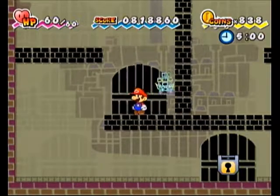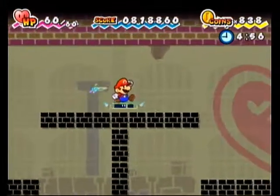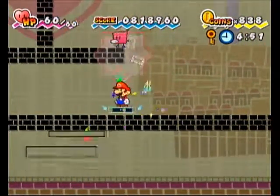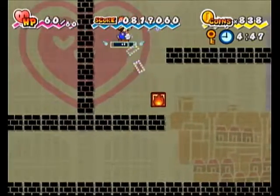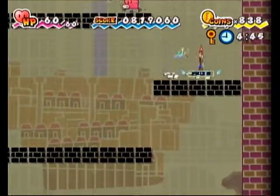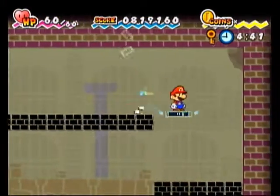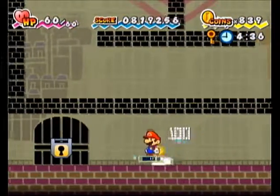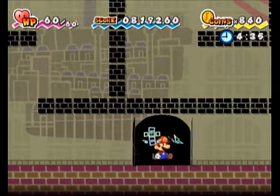Unlike Thousand Year Door where it's just a battle stage in a turn-based RPG, this one has a time limit, and you have to kill an enemy that has a key — a specific enemy that has the key at random. Although, I do like that one dropped a fire burst. You only need to kill the enemy that has the key, which you won't know until you hunt them down.